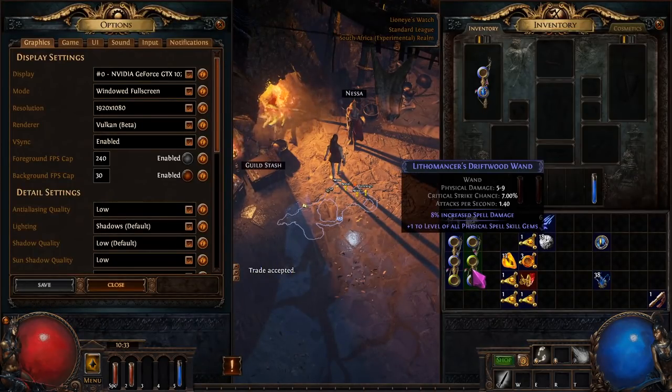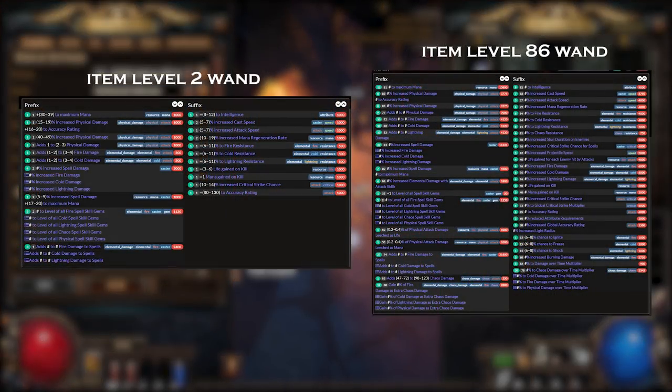So there are a few different methods to do it. The main thing is getting that low item level wand, because the reason we do that is to drastically limit the number of modifiers that can roll. I'll show you the difference between an item level two and an item level 86 wand and it'll show you the difference in how easy it is to roll.